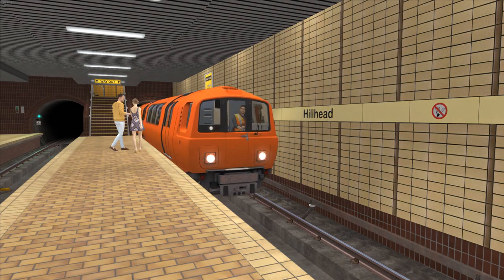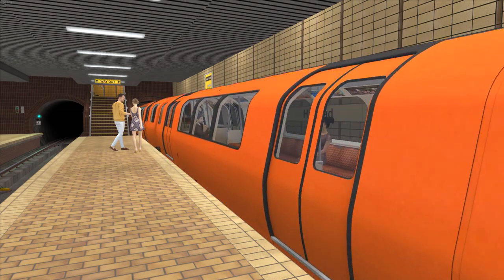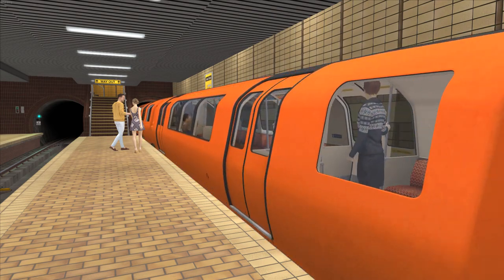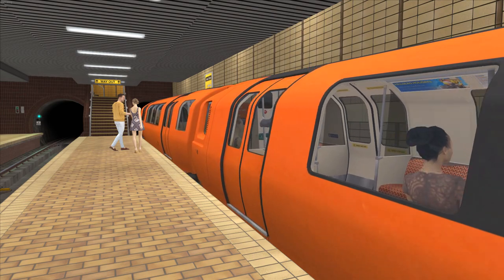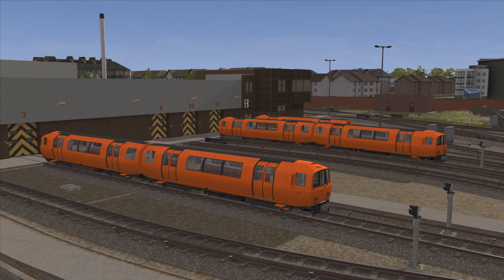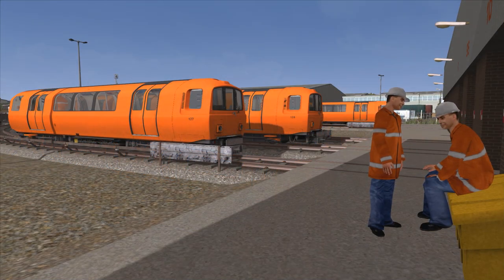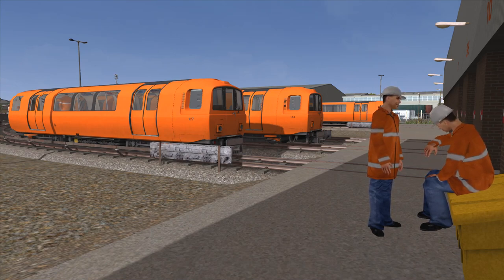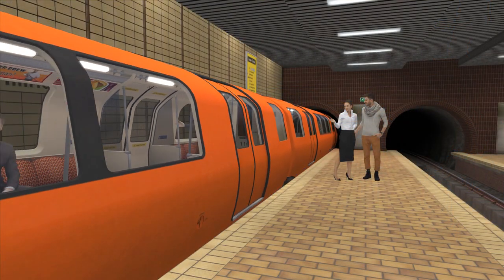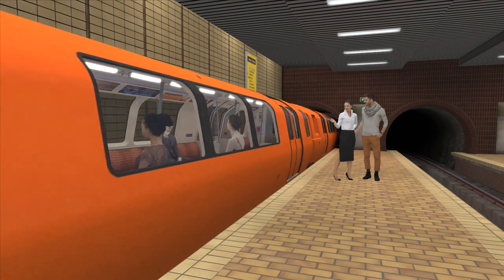Amongst many other things, the Glasgow subway is notable for its three-year-long closure in the late 1970s for major renovations. The route in Train Simulator depicts the line as it is today, complete with the unique trains built by Metro-Cammell of Birmingham. Though curiously, we only get the driving coaches, and they are often coupled in three-car consists for extra capacity. Unfortunately, the trains come in a plain orange livery, presumably due to licensing restrictions.